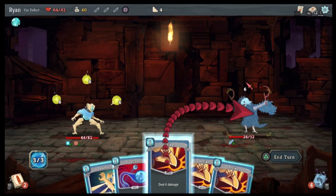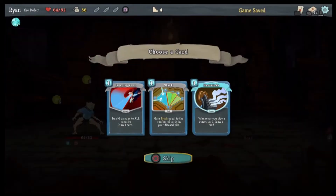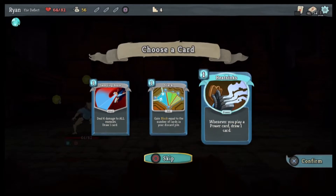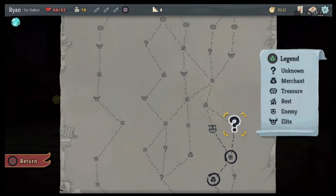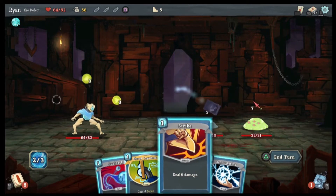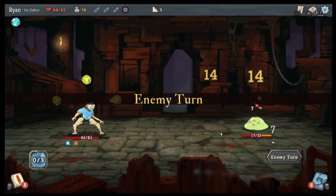Strike, strike, strike — that was so quick. You know what I could use? Draw Power. Draw Power is not bad. Zap, Biased Cognition, energy ball — there we go.